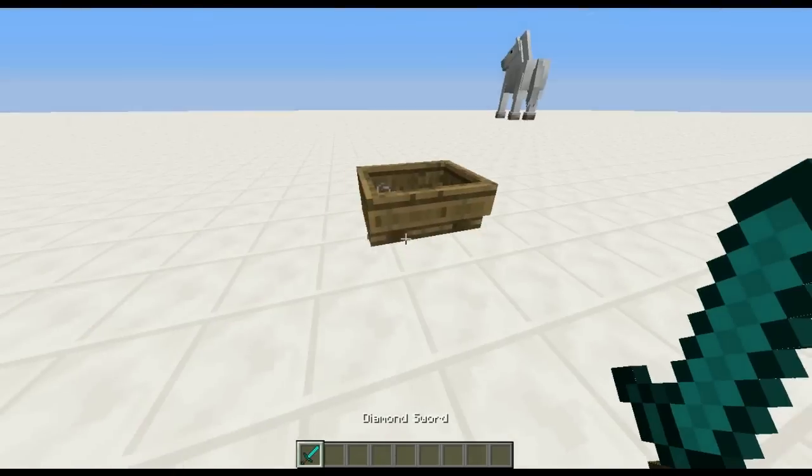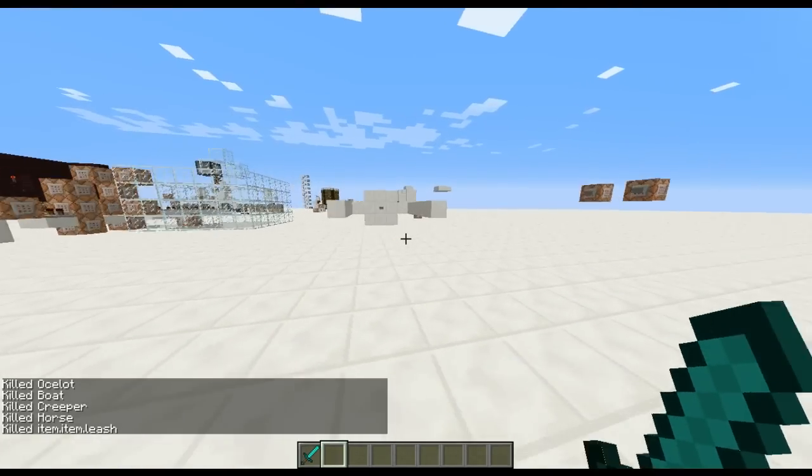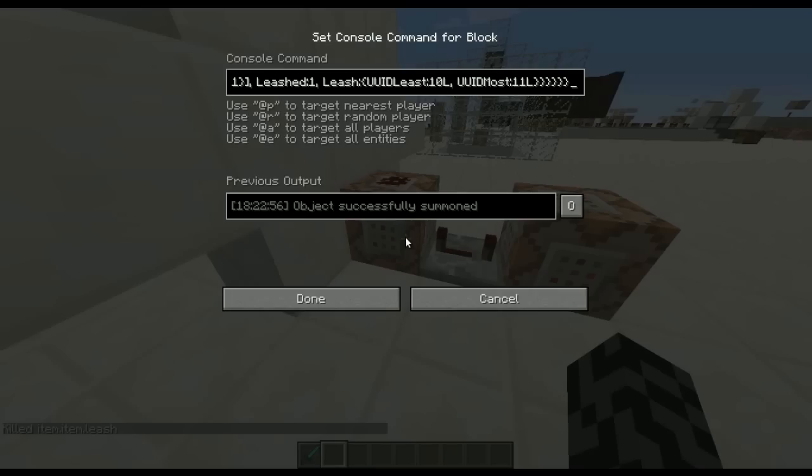There are a couple of mobs in this thing. This command summons a horse that's riding a creeper, and the creeper has active effects: speed 1, duration unlimited, amplifier 2 — that's Speed 2 to make the creeper faster. It also has an invisibility effect, infinite. I specified the UUID of the creeper — least 10, maximum almost 11. And that creeper is riding a bat.